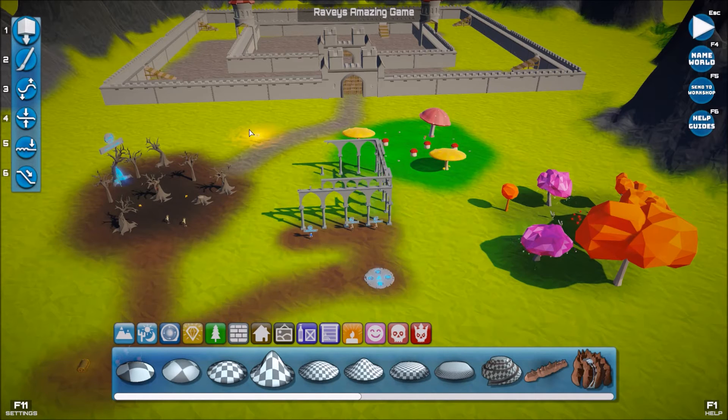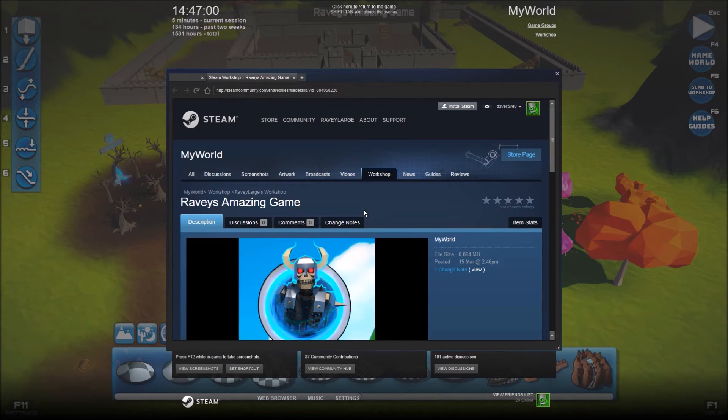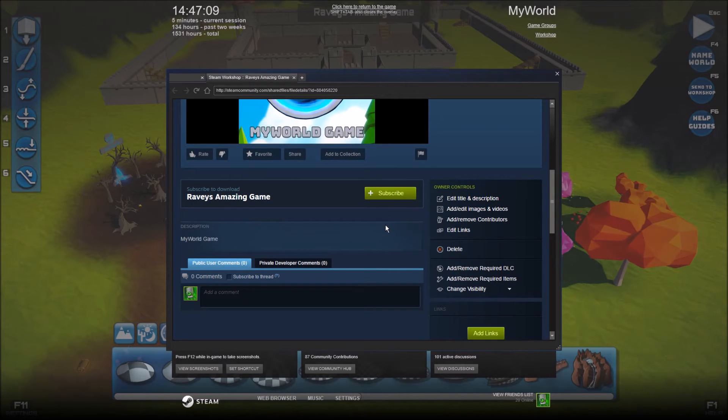Once you're done, simply hit F5 or Send to Workshop. It will ask you to confirm: 'Do you want to submit Wravers Amazing Game to the Workshop?' Hit Yes. It will go away and start processing. When it's finished, it will pop up and tell you it's done. There we go - it's done. And there it is: 'Wravers Amazing Game.' You can subscribe to it, and any other user can also subscribe to it, comment on it, and vote on it. It's all done automatically.